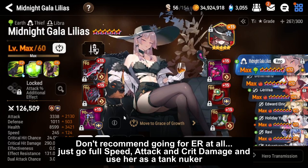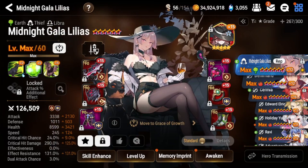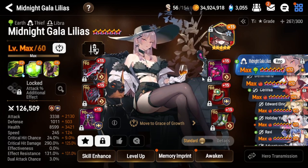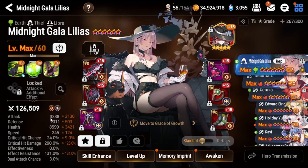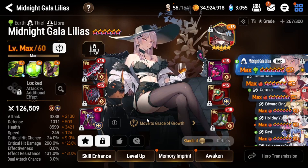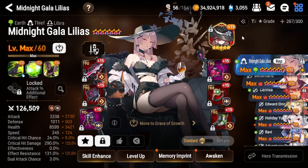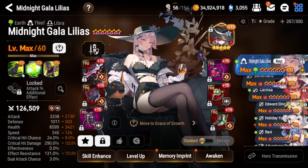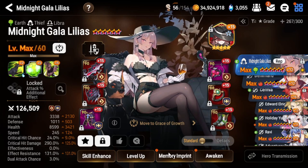This is my current build — as you can see, I'm running effect resist, but I have her at about 160 effect resist, which isn't nearly enough to stop Angel of Lights. It's mostly here to stop units like Scarol from stripping her if they're not built on high effectiveness. The damage on this build is pretty low. You generally want to aim for around 4k attack and 310–320 crit damage to one-shot tanks reliably. I think the best way to build her is zero effect resist, full damage, around 240–250 speed on Speed set and Torrent set. Otherwise you're missing out on a lot of damage.